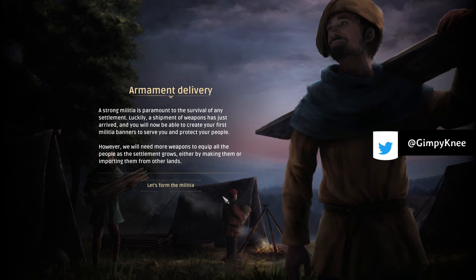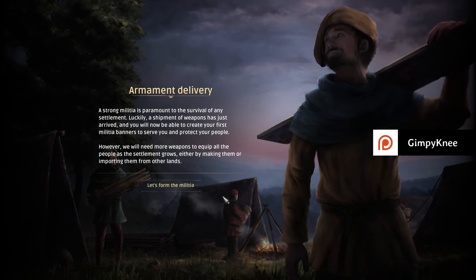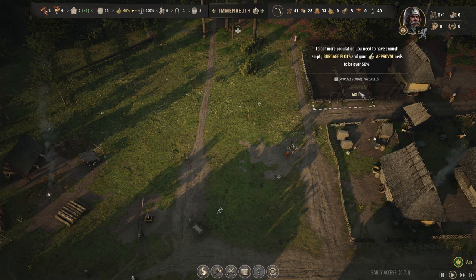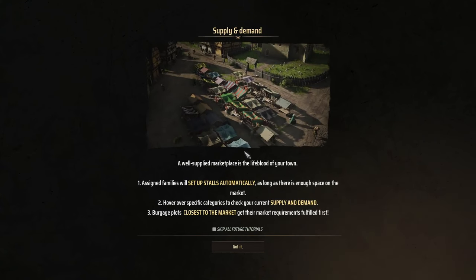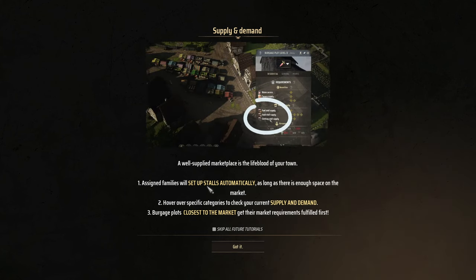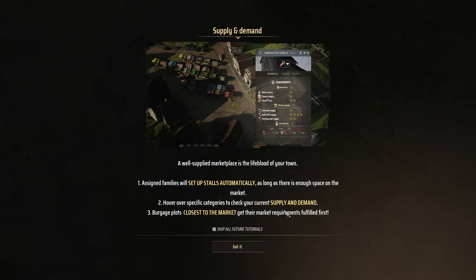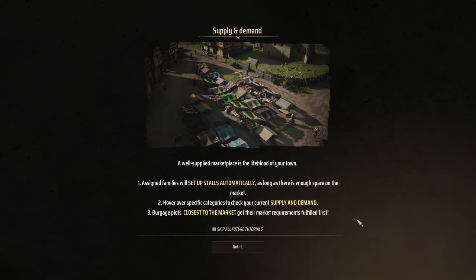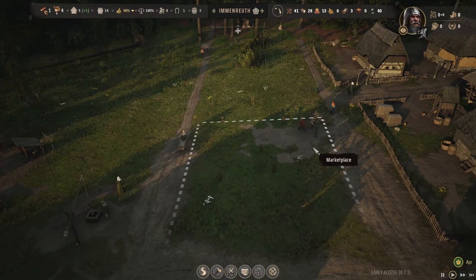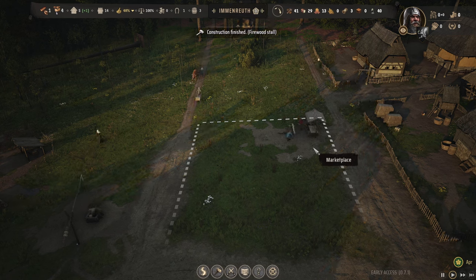Forager's hut is built, so throw a family in there. Once everything is built we'll assign somebody to the hunting camp. Oh, more market area for stalls — forager hut, that's right. So marketplace is where people go to sell their stuff — specifically things like chicken eggs or berries. We'll put it here. We got a nice little corner market. Market stall locations — 20 — so that'll keep us busy for a while.